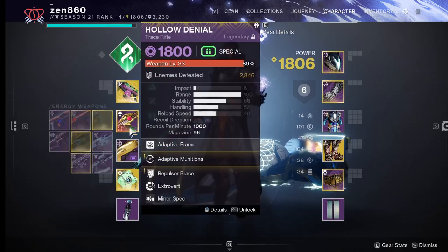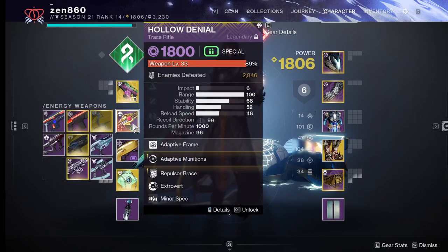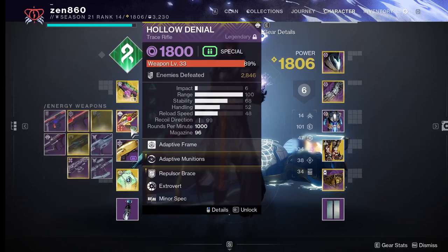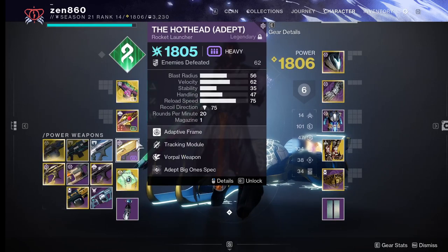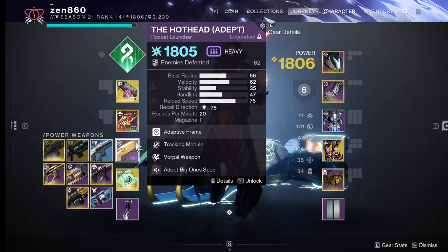Your other weapons don't matter much at all. You could use a Hatchling weapon and it would technically synergize, but honestly your best bet is using whatever will help you stun champions for your energy, and probably an Arc Rocket since there is an Arc Surge all season.